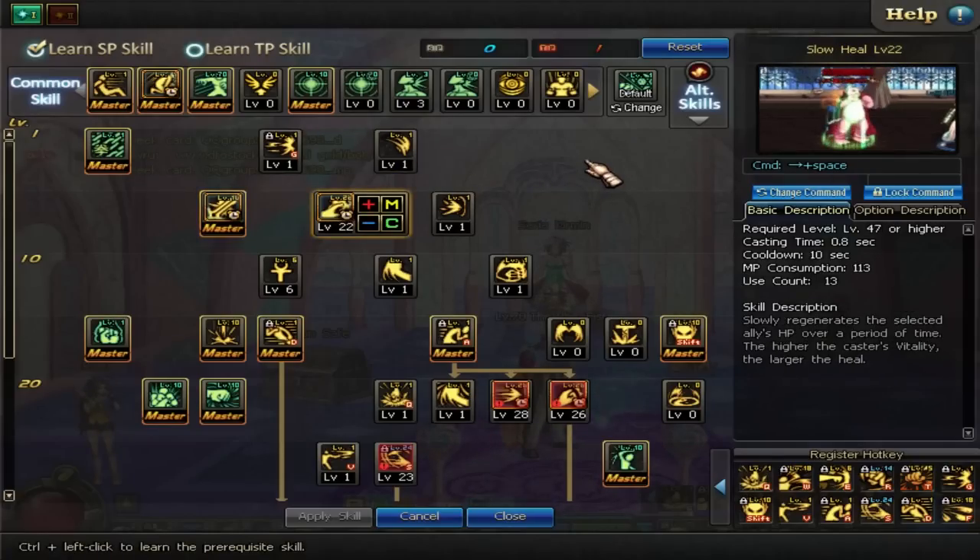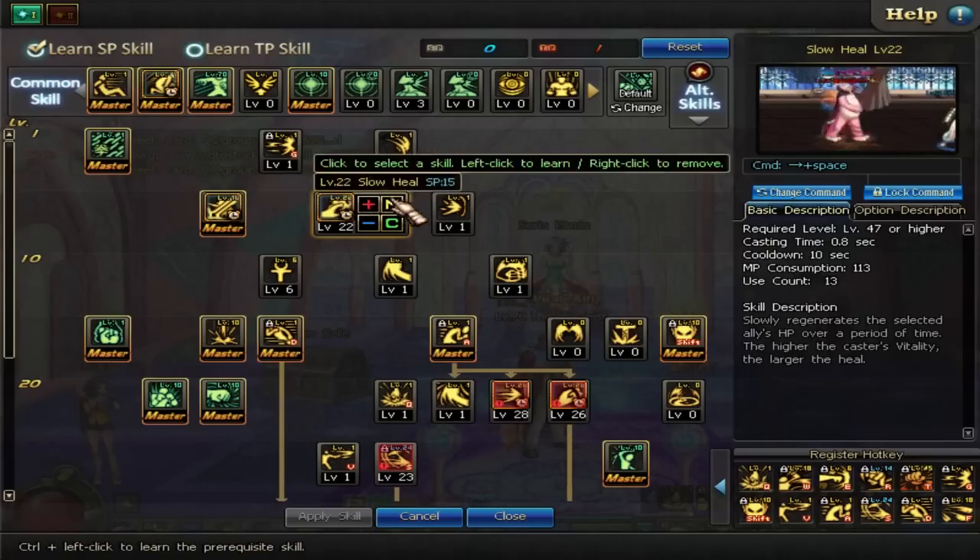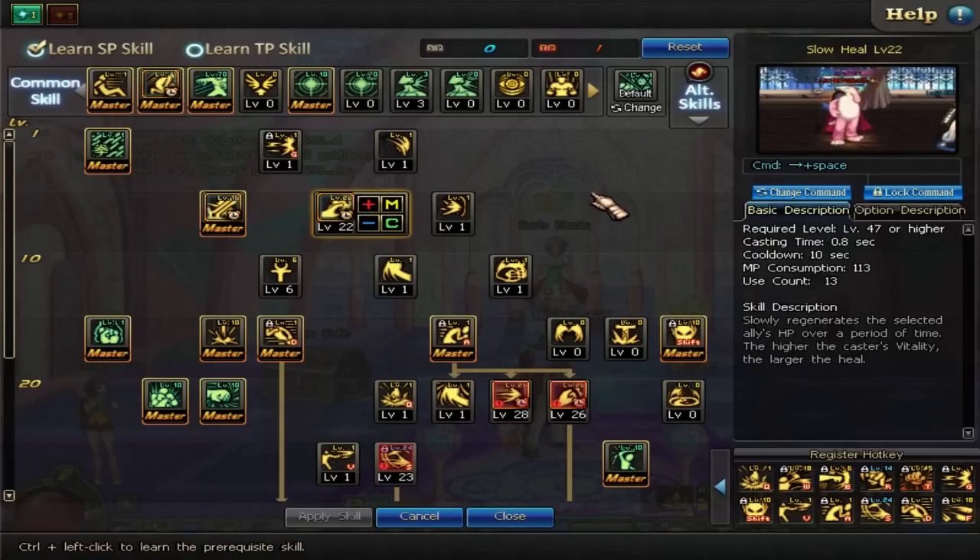Slow Heal — this is a point that people bounce back and forth between. Do I want this leveled up? Do I want it to be low leveled? I've got it at 22. Why is it at 22? It's leftover points. I put my points into the stuff that I prioritize first, and then I put everything else in Slow Heal for where I think I need it to be.